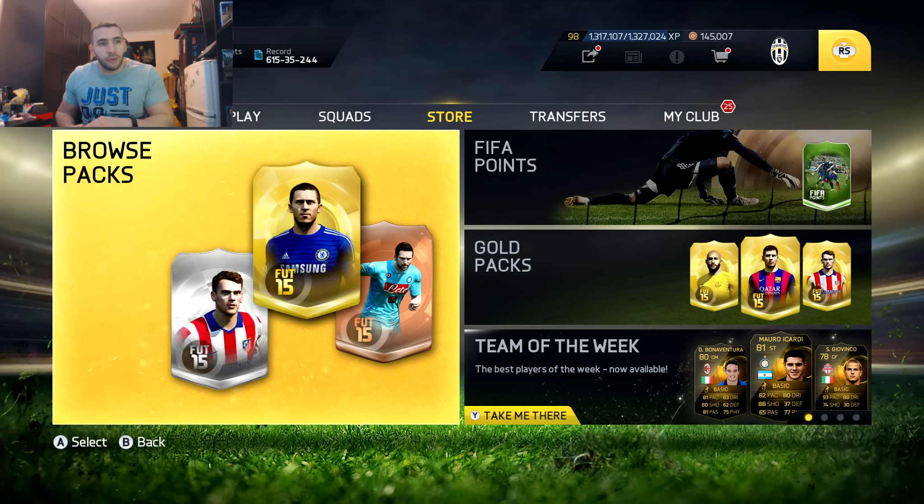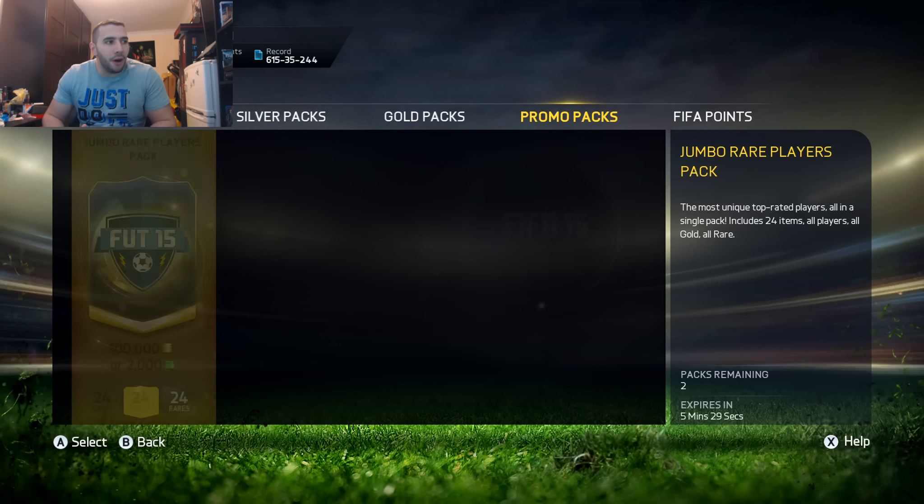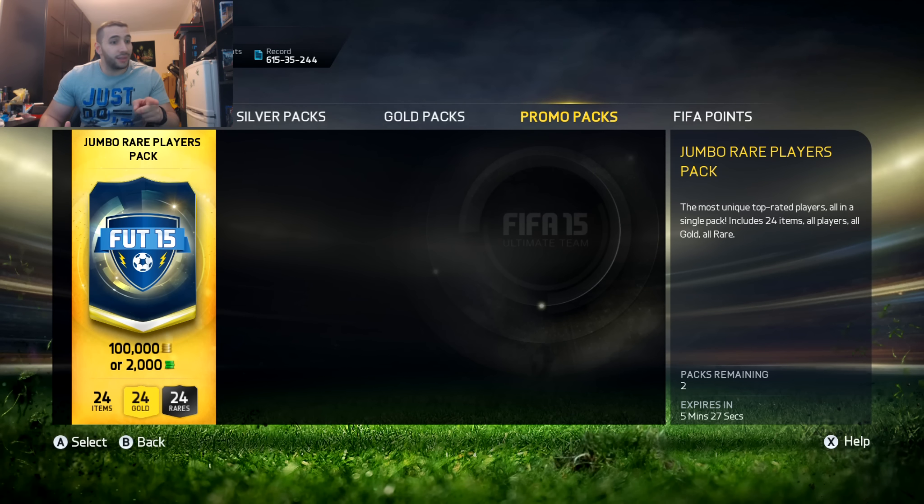I have a little secret for you guys — look at this. I have some packs saved up, my 100k packs. I am going to wait until 2 minutes before Team of the Season is tweeted by EA saying it is in packs, because normally they add them into packs 2-3 minutes before they announce it. So I'm hoping we can pack a Bundesliga Team of the Season in our 100k packs. That would be pretty special — I'm going to open them when we have at least 1 minute remaining.